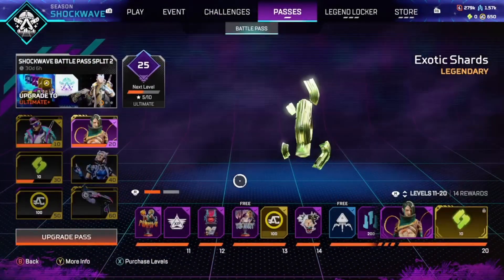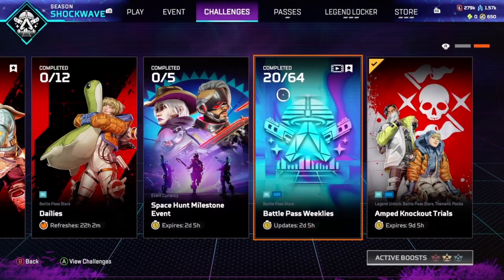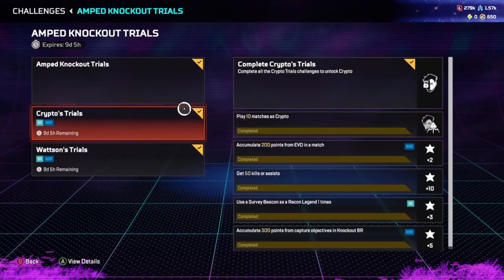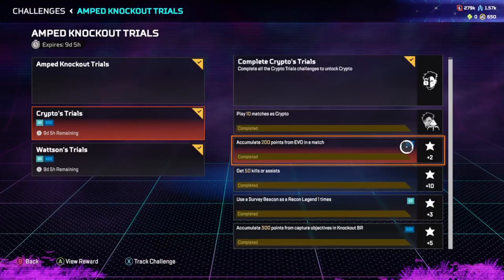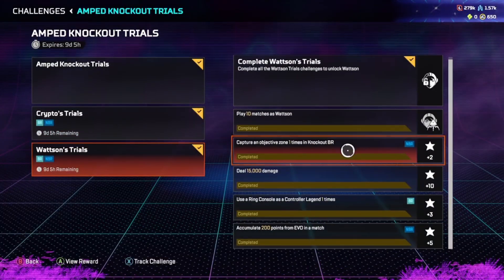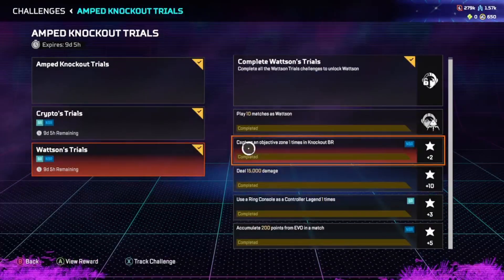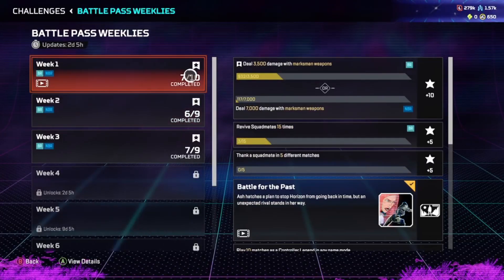That's another way you can get Battle Stars as well. But for this season specifically, there are some additional challenges called Amped Knockout Trials. I've had similar things in the past, like Breakout Rewards with 6 different characters to unlock. For this, it's kind of the same thing — you can unlock Watts and Encrypto, and you can get some additional Battle Stars if you complete the challenges associated with them.